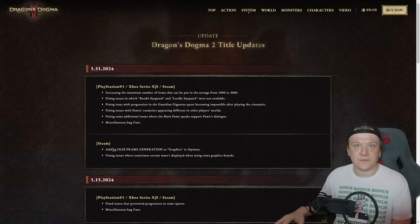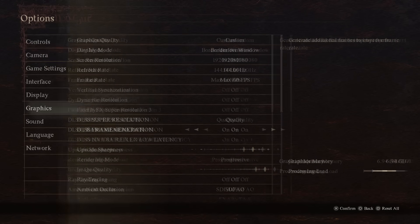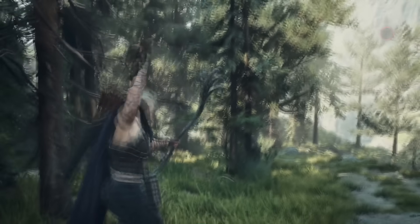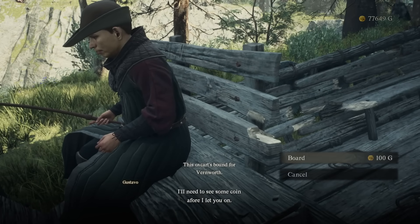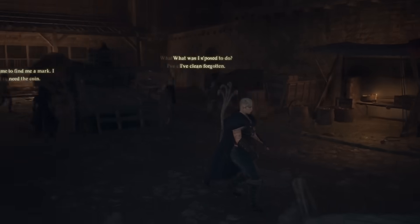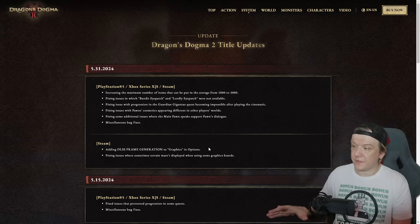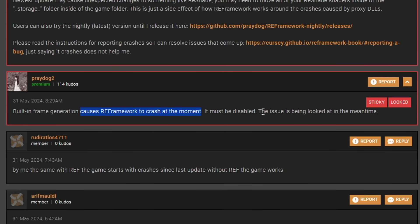DLSS frame generation has been added into the vanilla game — it's in the graphic settings where you can toggle it on and off. It generates extra frames to make the game look smoother and less choppy. In my experience it doesn't feel any different from the mod everyone's been using since day one on Nexus or the lossless scaling app. It's really nice to have native DLSS frame gen built in, but in my opinion frame generation is a band-aid — it doesn't fix the frame loss, it just makes it look like you're not losing frames. It's also worth mentioning that with this update all mods are now broken due to RE Framework being in conflict with DLSS frame generation. Built-in frame generation causes RE Framework to crash and must be disabled; the issue is being looked at.